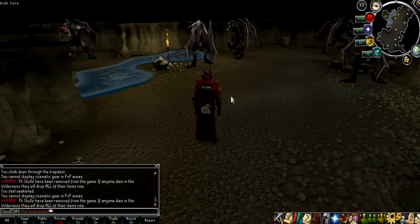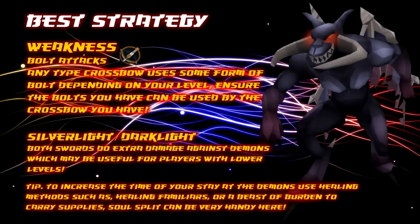Like all different monsters, Black Demons have a specific weakness — bolt attacks. Any type of crossbow using bolts will work, but make sure the bolts you have can be used by the crossbow you have, as since the Evolution of Combat certain bolts can't be used for certain crossbows. Black Demons are also weak to the effects of Silverlight or Darklight, which do extra damage against demons. However, I don't really recommend using a melee approach as these demons have a magic-based attack and your melee armour will be a negative against them. I really recommend using a ranged setup with crossbow and bolt type attacks.